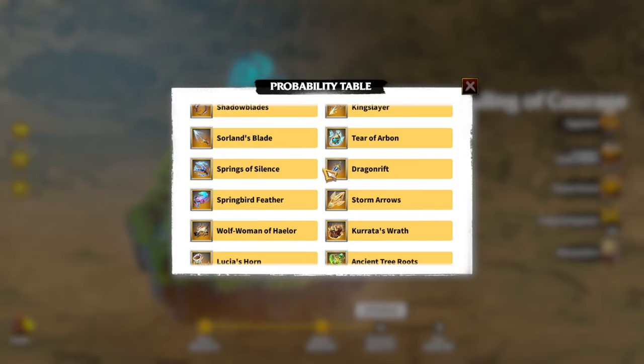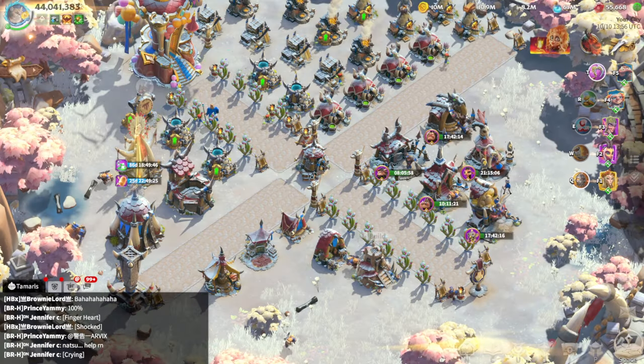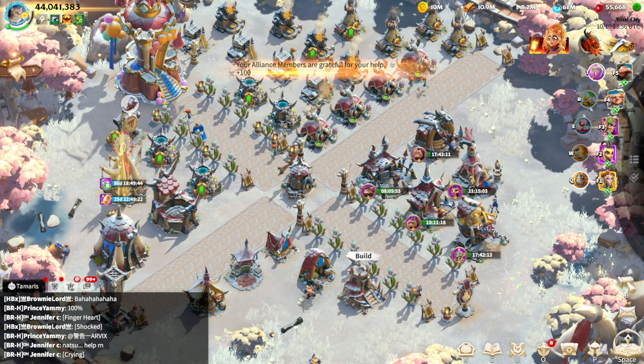In terms of pure quality and value, the Artifact Compendium is the best artifact event for free-to-play and low spenders. That's how I'm getting most of my artifacts in general. I'm pretty sure in one whole KvK you'll be able to save up 30k gems to get two guaranteed legendaries.